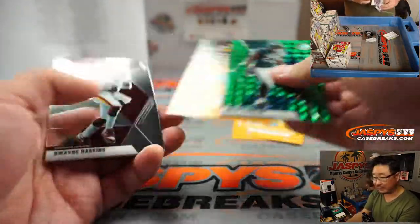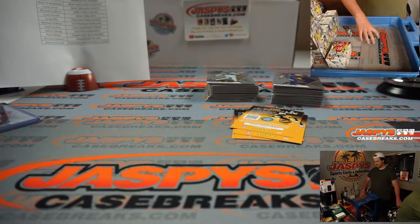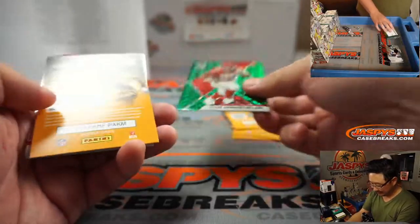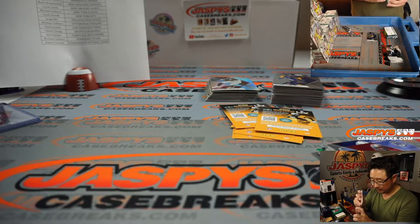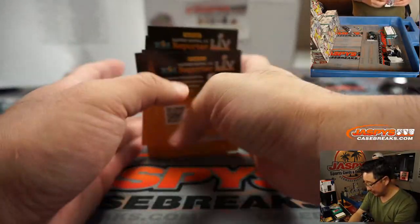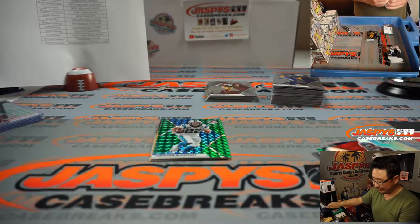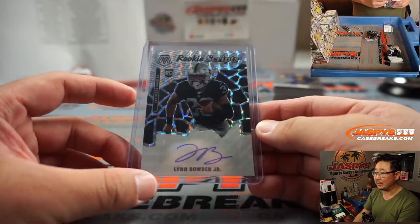Jose is offering to drop off some of those teriyaki burgers next week. Remind us so we don't accidentally order food. We'll have to think about the menu all week. It's an adventure when Team Jaspey's orders food. Clyde Edwards-Hilaire green — another one for the Chiefs, Carrie. And Lynn Bowden Jr. rookie Scripts autograph for the Vegas Raiders — Bob with my Raiders. Short-lived stint for Lynn Bowden Jr., but maybe he'll re-emerge as a dynamic playmaker — I think he's on the Dolphins now.